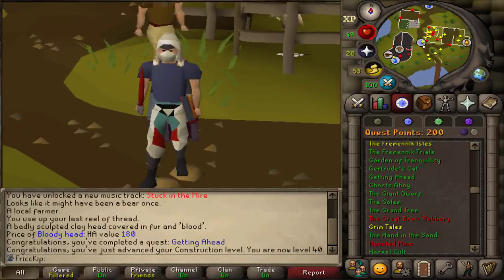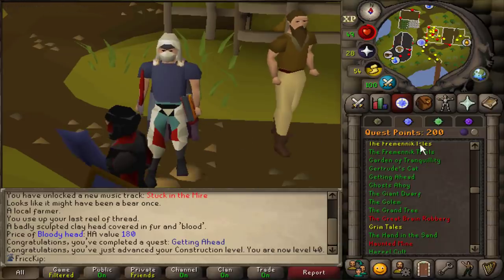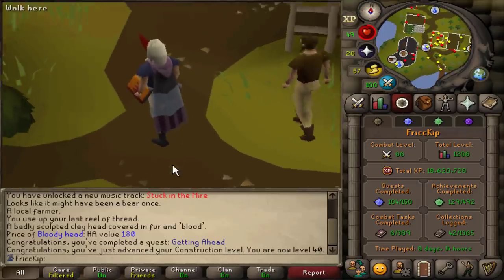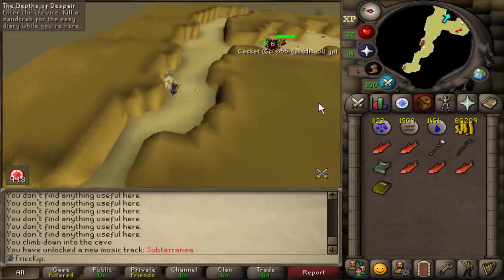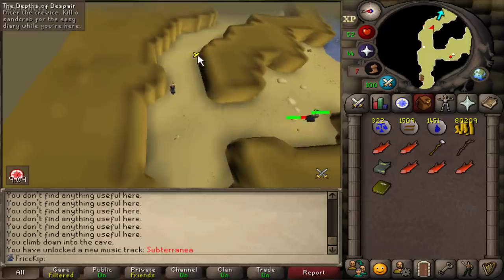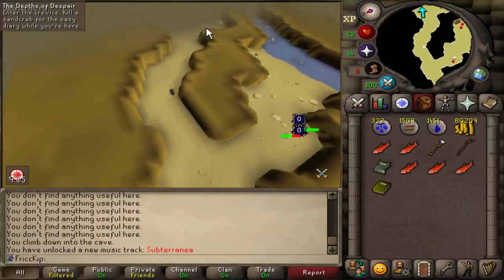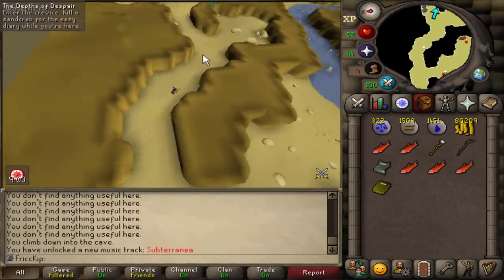Group Iron Man came out October 6th, and today is October 18th — so 12 days. Not even two weeks of Group Iron Man and this is where we're at. I think we can fit in one more quest today. We're doing the Hosidius quest right now, Depths of Despair, and we unlocked the Crabclaw Cave — which basically has a bunch of sand crab spots that not a lot of people go to because it's locked behind the quest, which isn't really a high requirement quest at all.